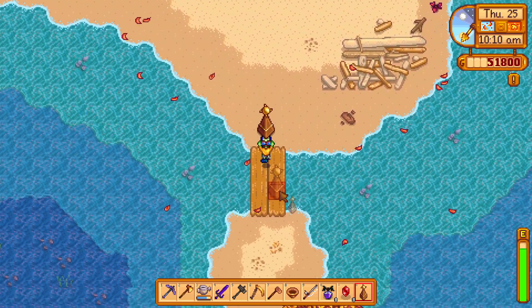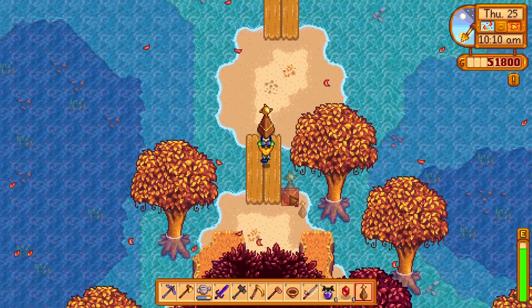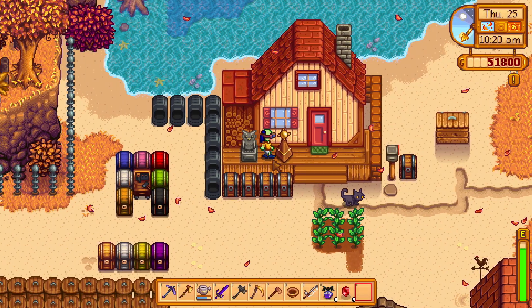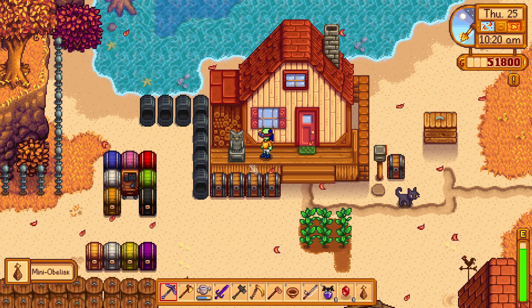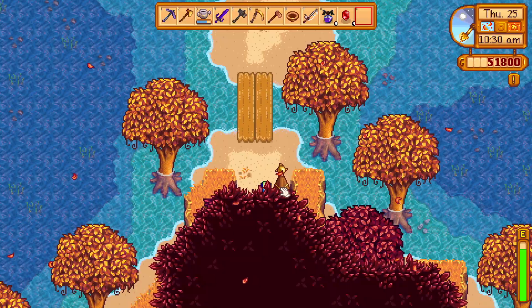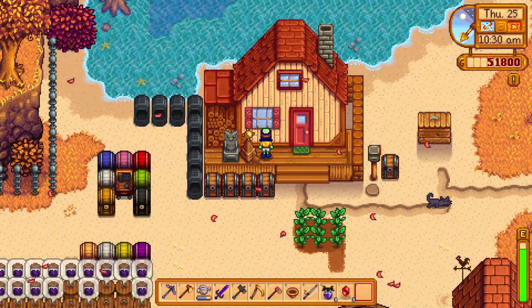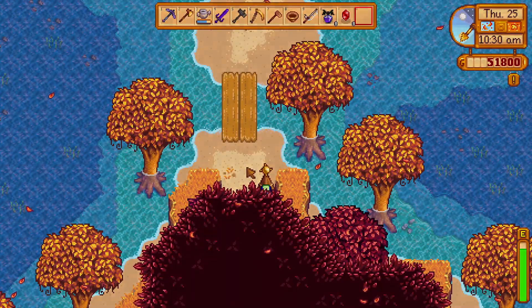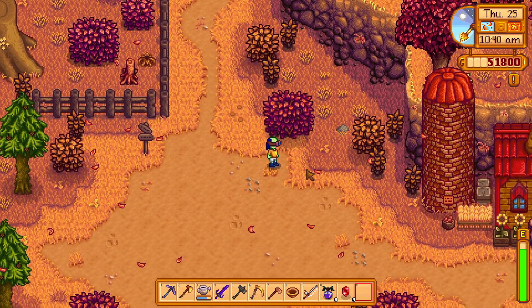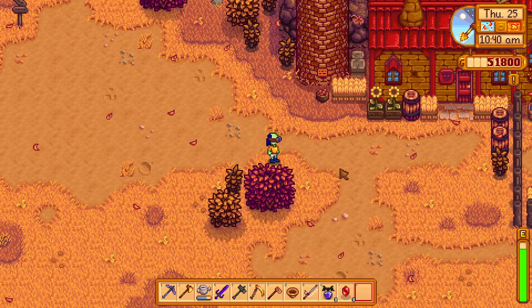What you can do is put a mini obelisk right at the bottom of the farm and the other one at your farmhouse. That way you don't have to travel all the way down and up again — you just use the mini obelisk to save a lot of traveling time. It also lets you reach Marni's house super quickly.